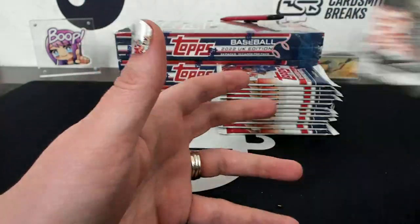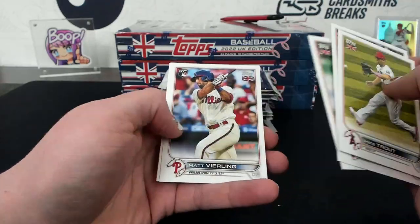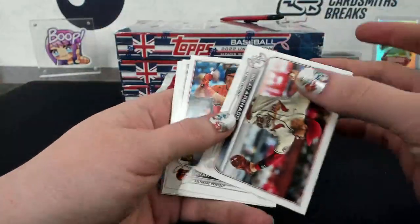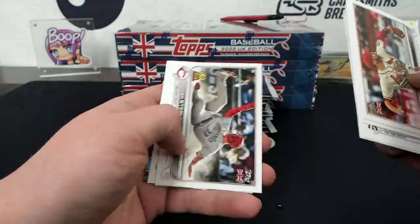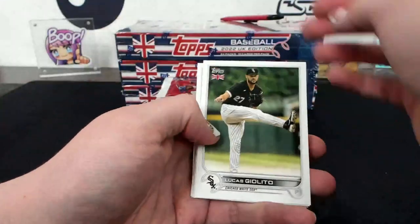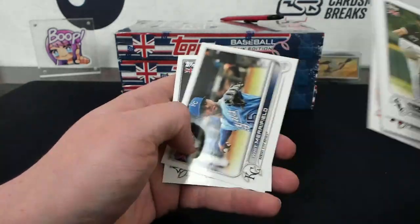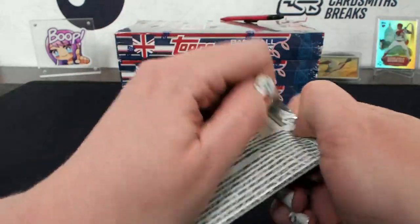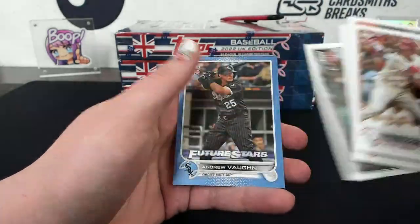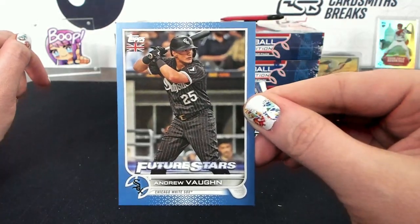Hey Fernando Tatis Significant Statistics. Take a sharpie to that one - if you had a purple sharpie you could. Steven Kwan rookie. Kershaw Merlin. I haven't really noticed them being beat up, but maybe I'm just not noticing. A blue Andrew Vaughn for the White Sox, JP - 16 of 75, Andrew Vaughn Future Stars blue.